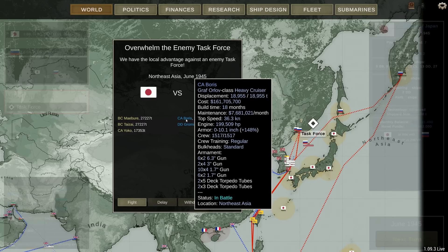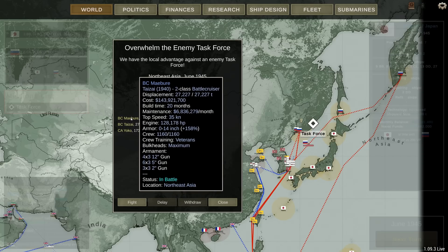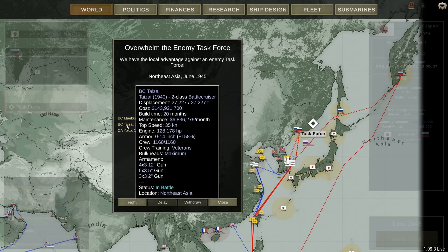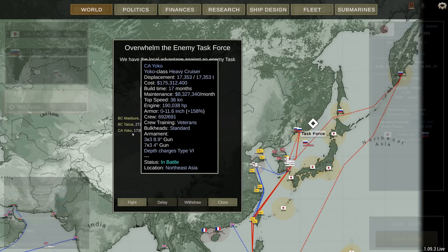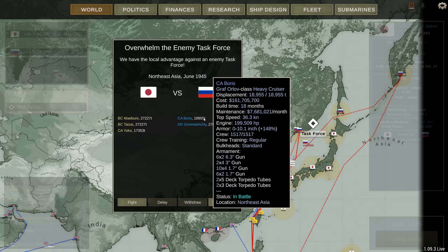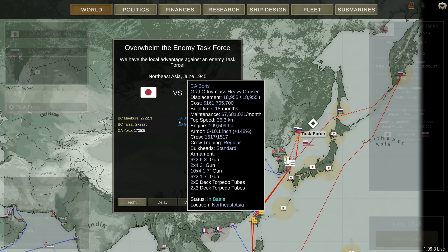The Graf Orlov class heavy cruiser, the Boris — 161 million, which makes it extremely expensive. That's more than our Taizai class cruiser killers. She does have a regular crew, 36 knots which is pretty fast, faster than the Yoko by 0.3 knots. She's a similar price to the Yokos. The Yokos are built for speed with diesels and all sorts of things, but they do have 8.9-inch guns. These things only have 6.3-inch guns, though they do have 12, which is quite nice, and they carry a reasonable number of torpedoes.